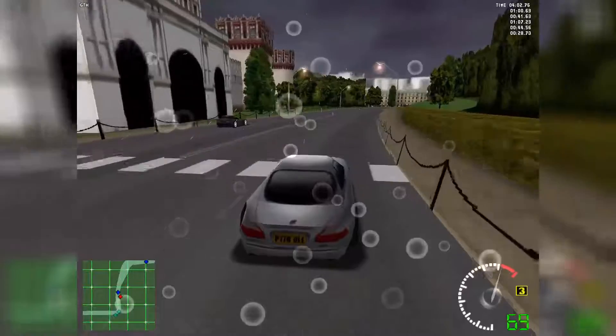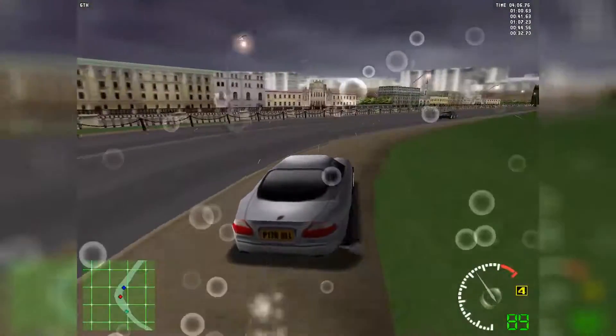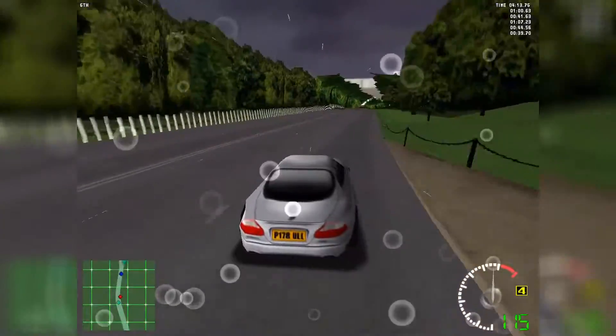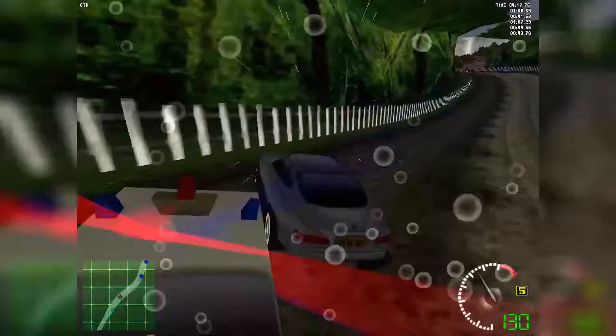I've just noticed something — this race track is set in Russia, so why are all the civilian cars driving on the left hand side, like in the UK? I know this game was made in the UK in Newcastle, but at least switch the cars around to make it look more realistic.